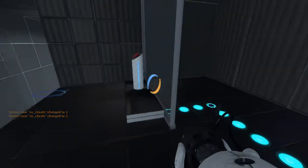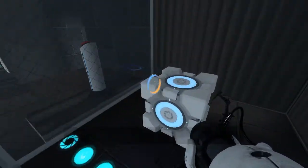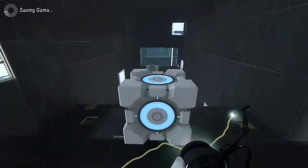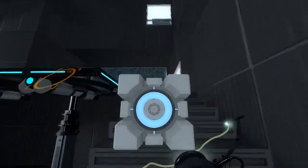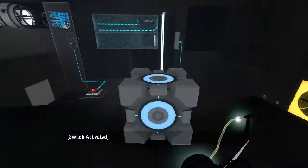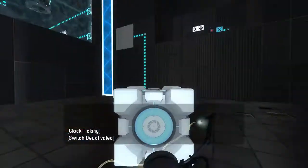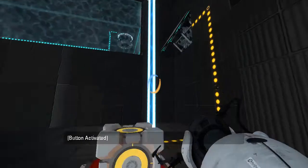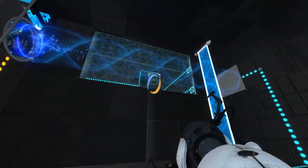That's kind of interesting, the way it's got glass right there. I kinda like that a little bit. Alright, so we've got a cube. I'm assuming we want to take it through the Fizzler, right? Cause there's not much else to do in here, as far as I can see. That worked fine. Alright, so what does this do first of all? Well, that angles that. That Lightbird is just in the way, so we can't really do much about that right now.